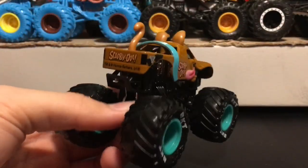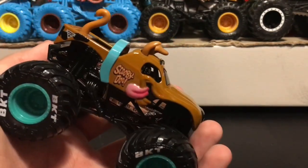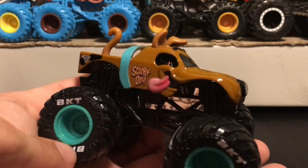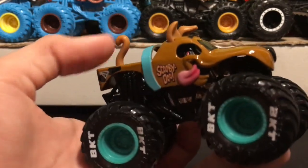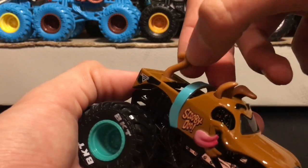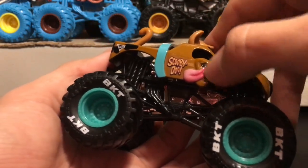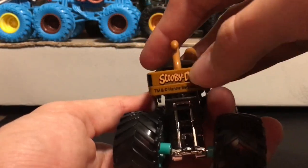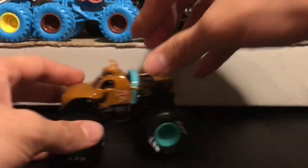We'll take a look at Scooby-Doo first. This is my first casting of it - I haven't gotten it in the singles yet. Here is the Scooby-Doo Spin Master. We have the awesome BKT tires which automatically make this truck amazing. We have turquoise blue rims - it would be better if it matched the color of the collar but it's okay. Everyone knows what Scooby-Doo looks like. Here's the tail - they could have done a little better on the tail but it's not that bad; it is rubber and you can bend it. We have the floppy ears, the nose, whiskers, and tongue coming out from the side. It has the symbol on the back side panel and on the tailgate it says Scooby-Doo.